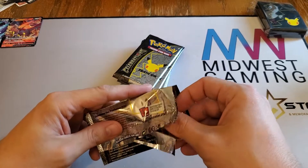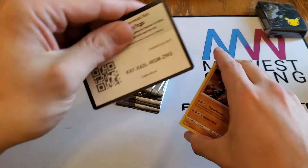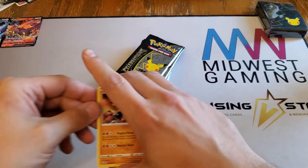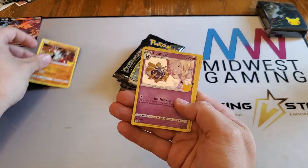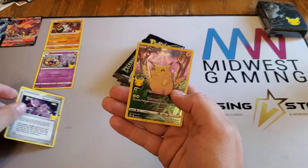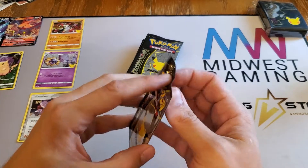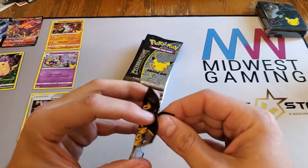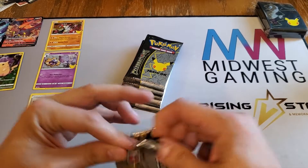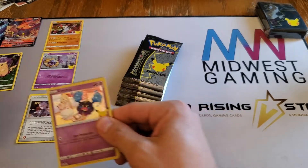We got a Groudon to start us off and we do have codes. We have Groudon, Rocket's Admin full art, Pikachu full art base set Pikachu - and that Rocket's Admin card is actually kind of cool because I'm pretty sure that's from Team Rocket Returns, but I could be wrong.